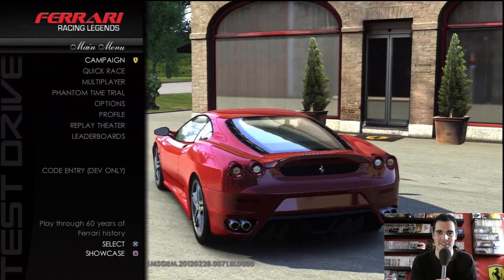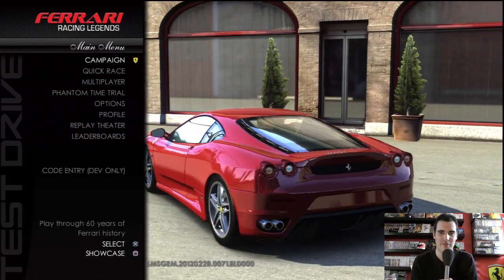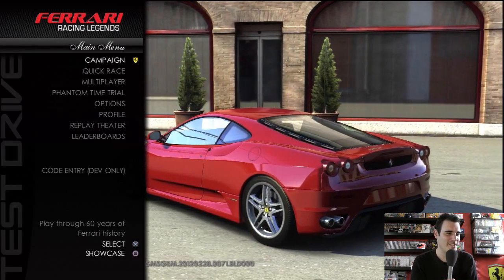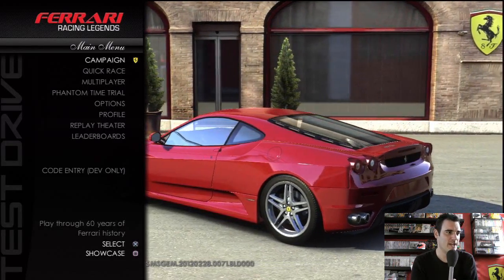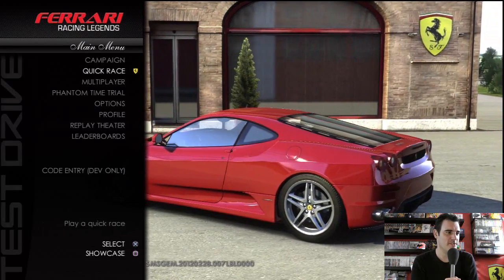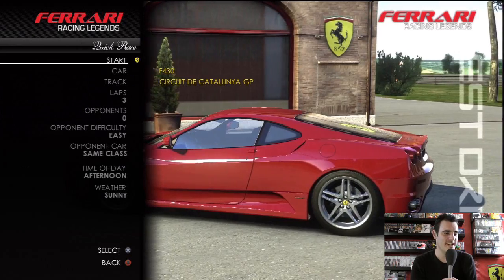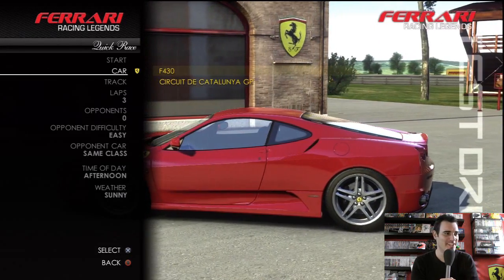First, let's just take a look at the menu screens. We've got a bit of rousing Ferrari music, which is typical of these types of games. You can see the campaign, quick race, and multiplayer modes. I'll just have a flip through the options — this is literally my first ever look at the game.